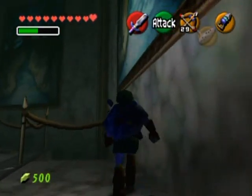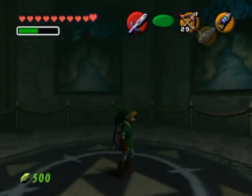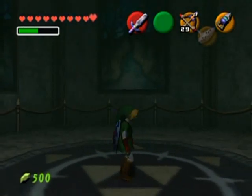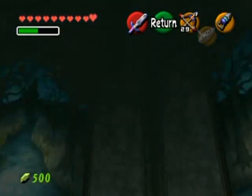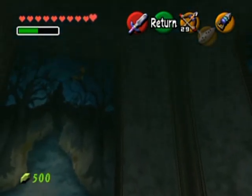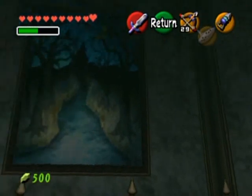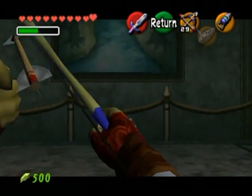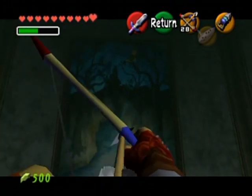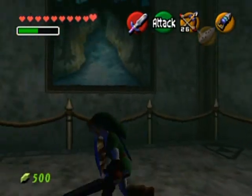Spooky green tinted room. Doesn't look to be anything too suspicious, right? I don't see anything... but wait, what is that thing in the painting there? Actually, aren't I supposed to just shoot the thing? I forgot how to trigger the boss, honestly. Am I just supposed to...